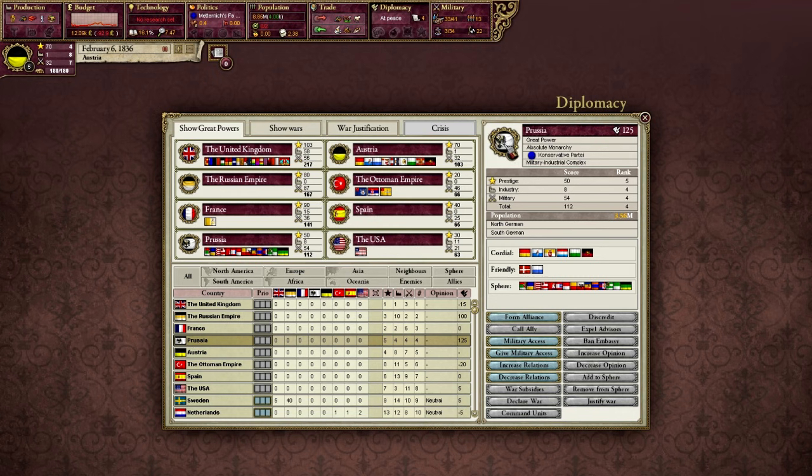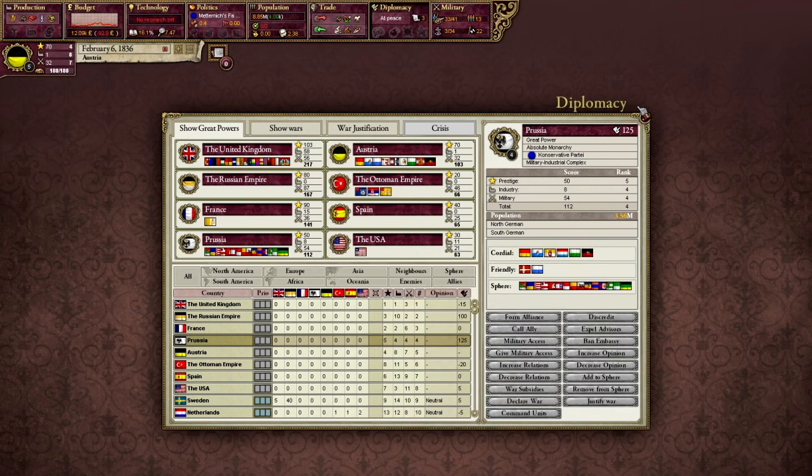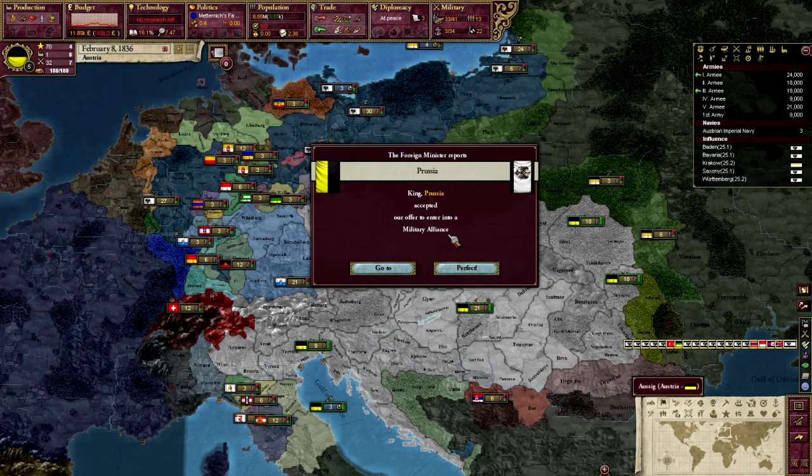We have Prussia highlighted in the diplomacy screen. We can see our relations, their government, etc. Let's send them an alliance offer. If Prussia is played by an AI, you should be able to see whether they are going to accept and why. In this case we have high relations, we're neighbors, we're historic friends — they will accept. We'll send them the offer. If Prussia were a player, right now they'd be getting a pop-up with a diplomatic offer of an alliance. The AI is just going to decide on its own. When the AI either accepts or refuses a diplomatic offer it takes a day. They accepted our alliance.